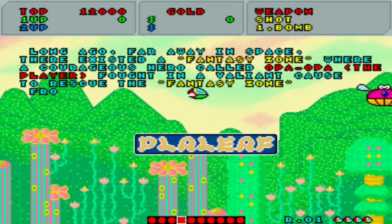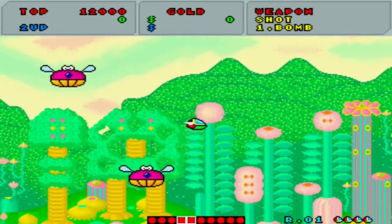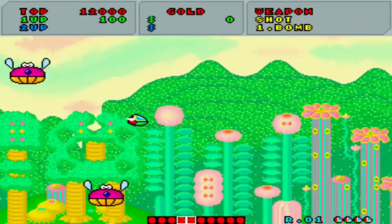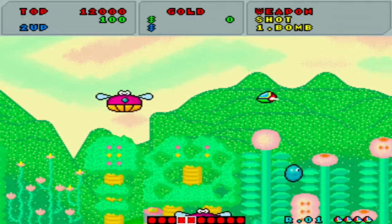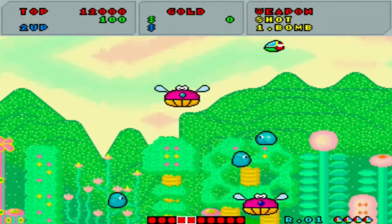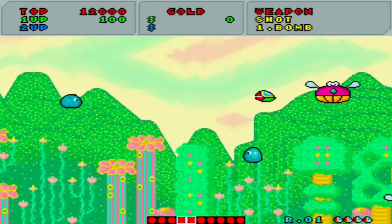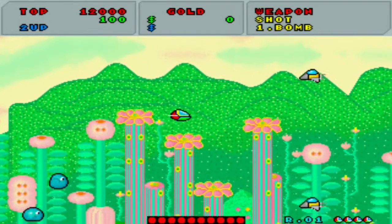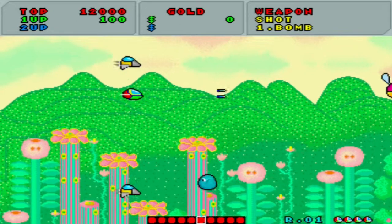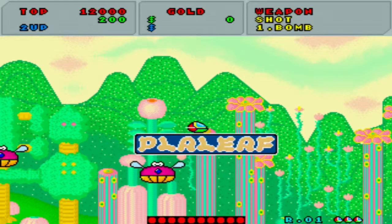Okay, what the heck is this? 'Long far away in space there existed a Fantasy Zone something.' What the heck are these? They kind of look like the parasite things from Metroid — am I the only one that thinks that? Probably. And this looks nowhere near like space. I know I didn't get time to read the story so there might actually be a bit more to it.